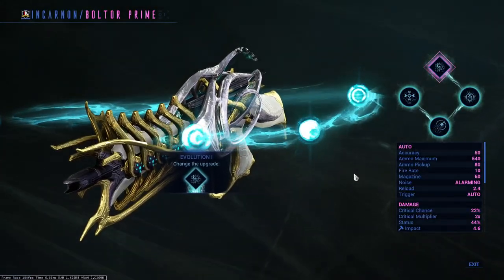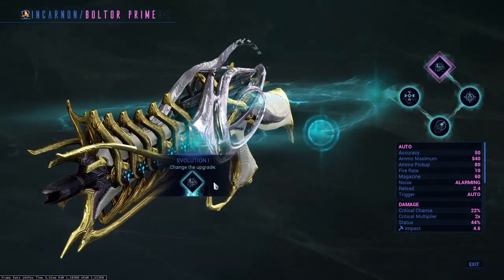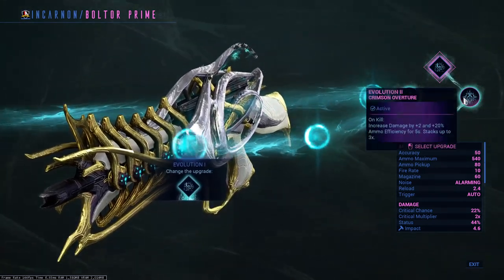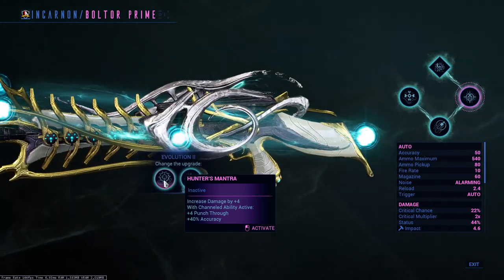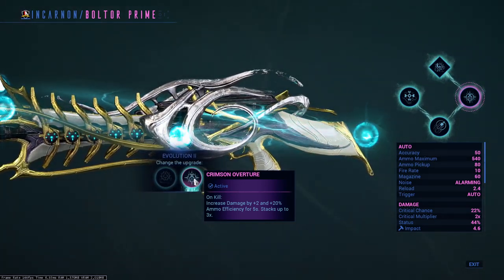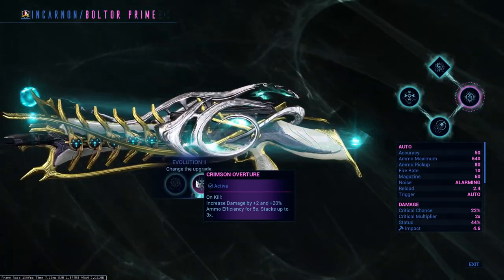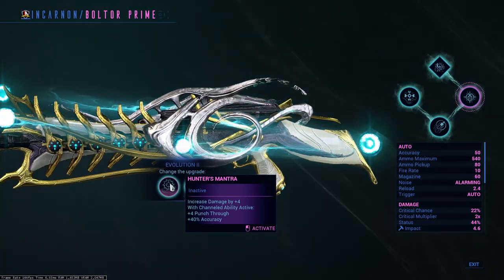What evolution should you take? There will be a lot of close similarities between both builds. If you really want to min-max then take your time, otherwise here are the evolutions I took for the Boltor Prime. Evolution 1 is always given to you — a quick read tells you how to transmute your weapon during combat. Evolution 2: increase damage by 4 with a channeled Warframe ability active, gaining 4 punch through and 40% accuracy increase; or on kill, increase damage by 2 and gain 20% ammo efficiency for 5 seconds, stacking up to 3 times. The second option has more room for generic and general gameplay.